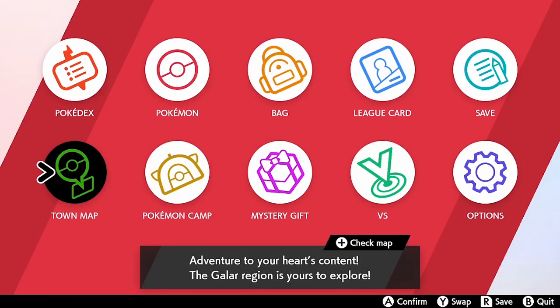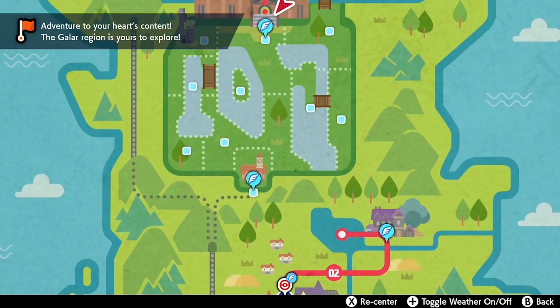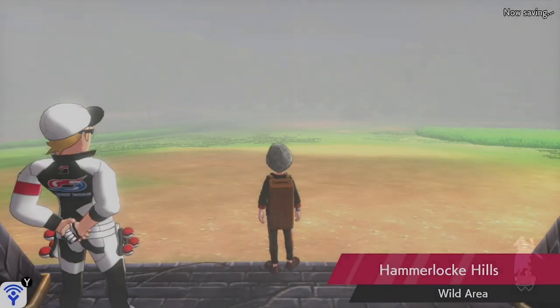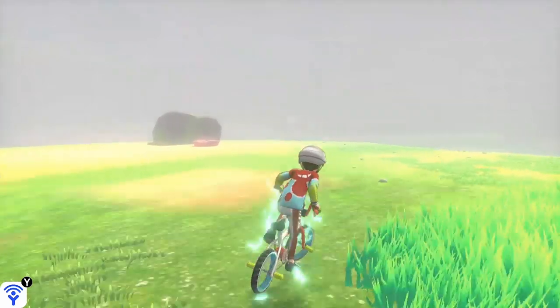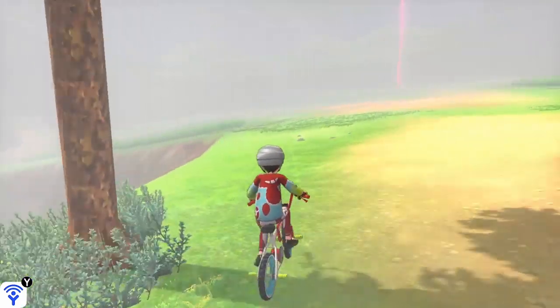The next method to get Gigantamax Charizard is a little bit more tricky. What you want to do is come out of your home and head up to the Wild Area. Head to Hammerlock Hills first, then hop on your bike. I'll guide you to where we need to be going, which is the Lake of Outrage. Take a left from the fly spot and head down the hill.